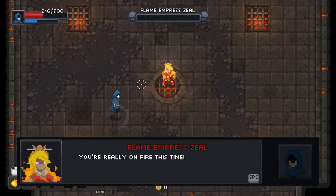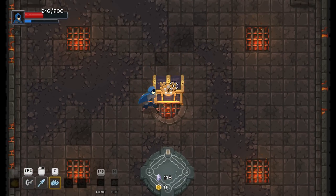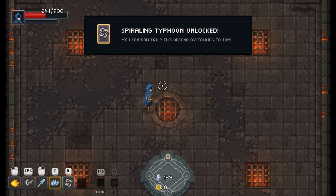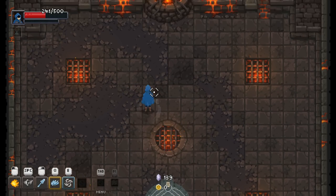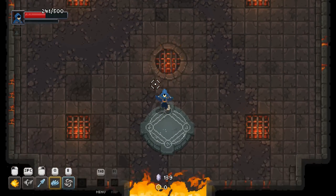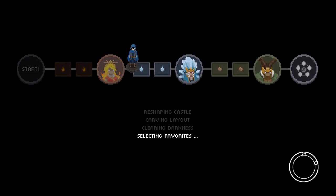We beat a boss! The game says: 'You're really on fire this time — hope you can keep up the streak.' Well, that's pleasant. Spiraling Typhoon unlocked — you can now equip this Arcana. Drawing foes with a ring of tumbling winds before striking them away. Increases tumble duration when enhanced, and the final blow knocks foes further away. Doesn't sound that interesting, but I'm willing to give it an open mind.